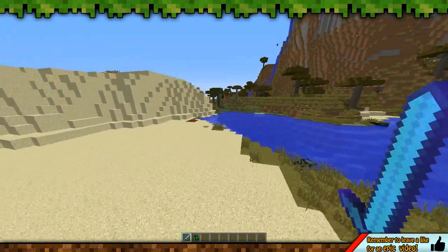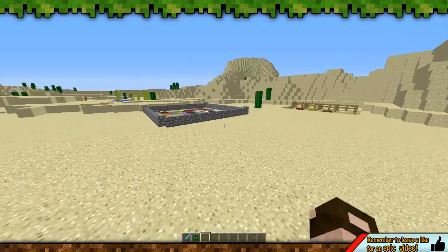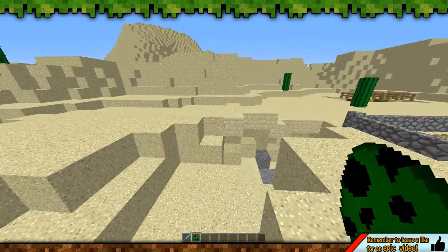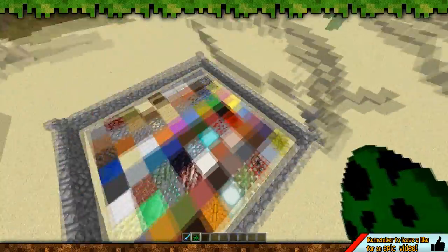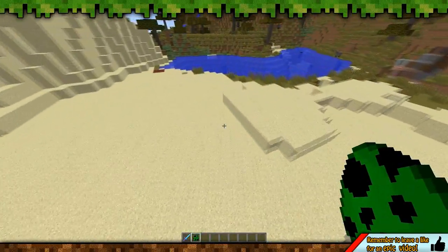That's what's happened with this mod — the Chameleon Creepers mod. If you didn't know, chameleons change colour depending on their surroundings. What I'm going to show you is what these creepers do. This is an example of all the different blocks in Minecraft and how the creepers will blend into them.